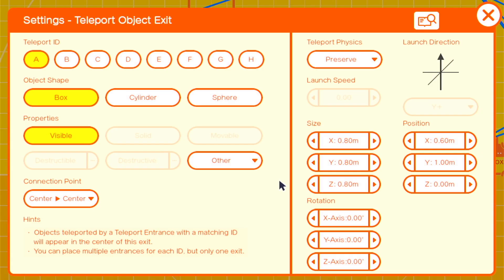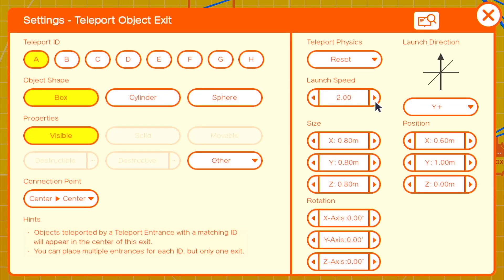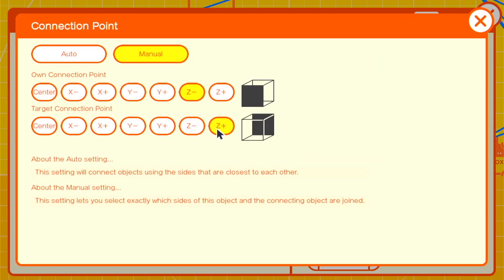With the teleport exit, we'll set the physics to reset and change the launch speed to about 15. The size doesn't really matter, and we'll change the launch direction to Z positive so that it's launching forward. We'll also change the connection point to Z negative, Z positive, so that it's in front of our throwing mechanism.